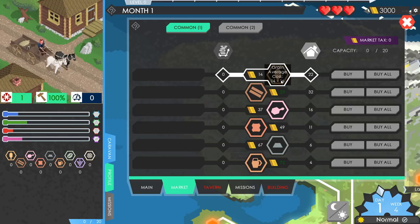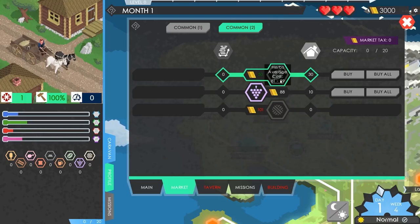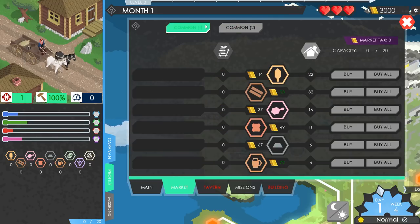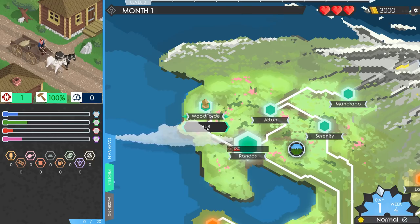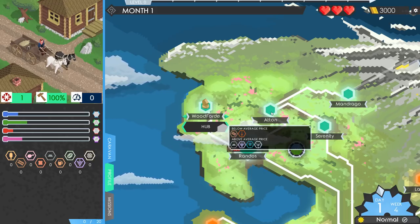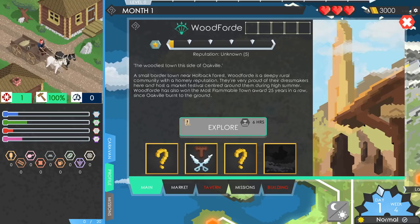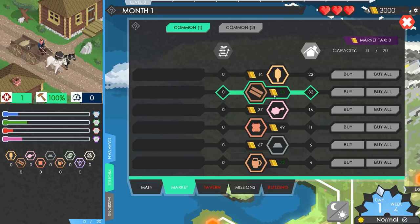There are two pages of common goods: grain, timber, meat, hides, iron, and ale. Herbs, fruit, and wool. Below average price. I'm assuming that it goes for buying and selling — so we could pick up timber there and head over to Randos where wood is above average price, right? Am I getting the goal of this here? I got 3,000. Buy some, I guess. The price doesn't seem to change. I'll buy a bunch of wood.